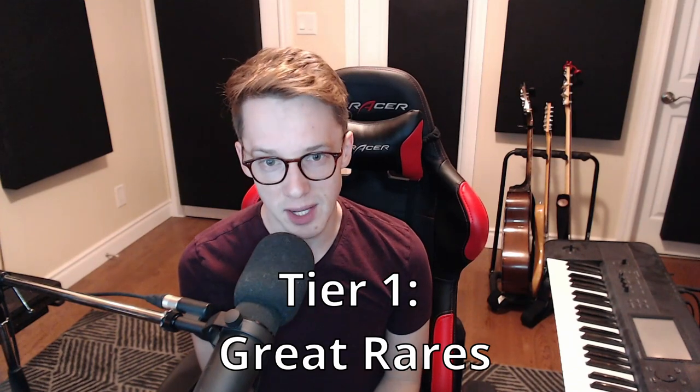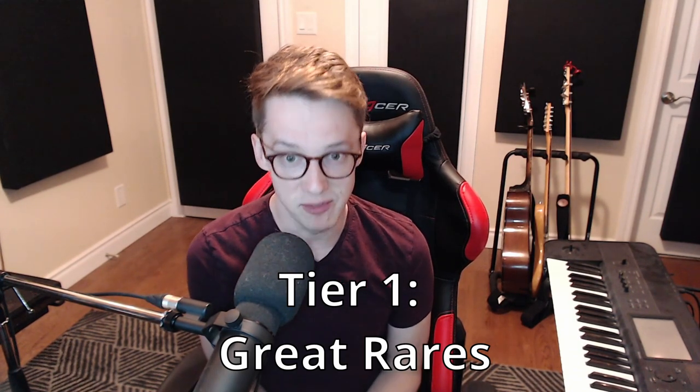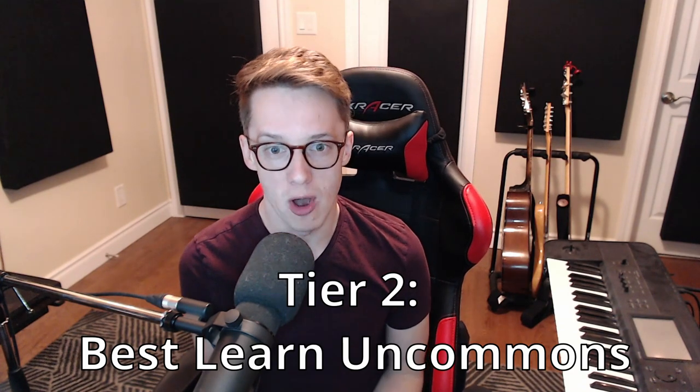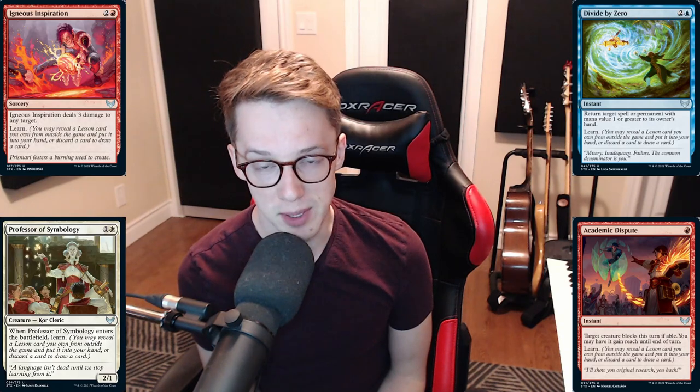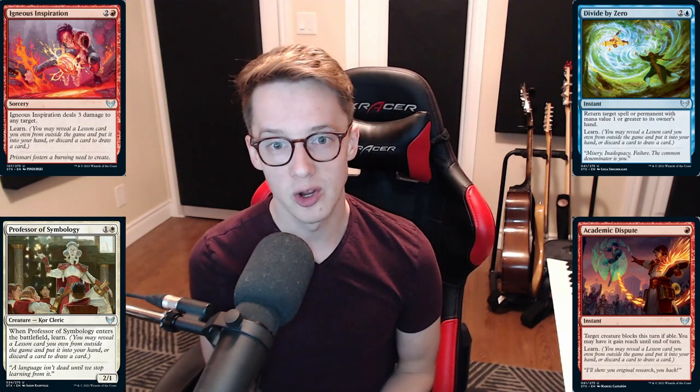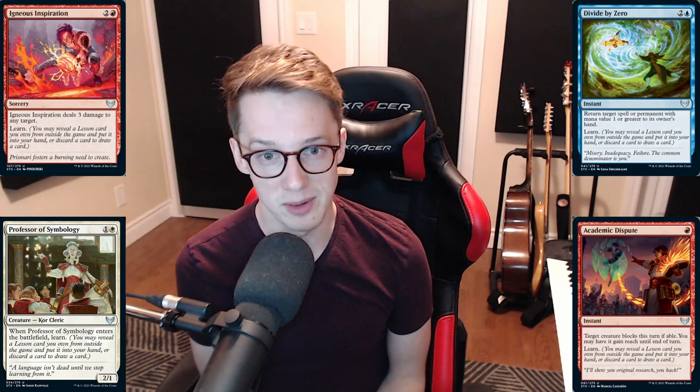Here's my pick order for pack one of a Strixhaven draft. At tier one, we have great rares — the best cards in the set. If it looks pretty good, it probably is. Take it; you might play it, you might not. Some of the best rares are Mizzix's Mastery, the Elder Dragons, and the Flip rares. At tier two, we have the best learn uncommons: Igneous Inspiration, Divide by Zero, Professor of Symbiology, and Academic Dispute. These are quite flexible, going into two color pairs each, are cheap to cast, and draw you a lesson from your sideboard. They're printed at uncommon so you'll see them infrequently — take them highly.